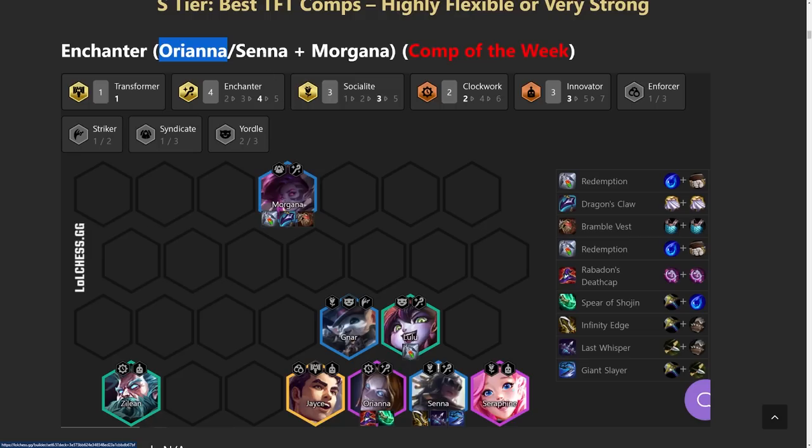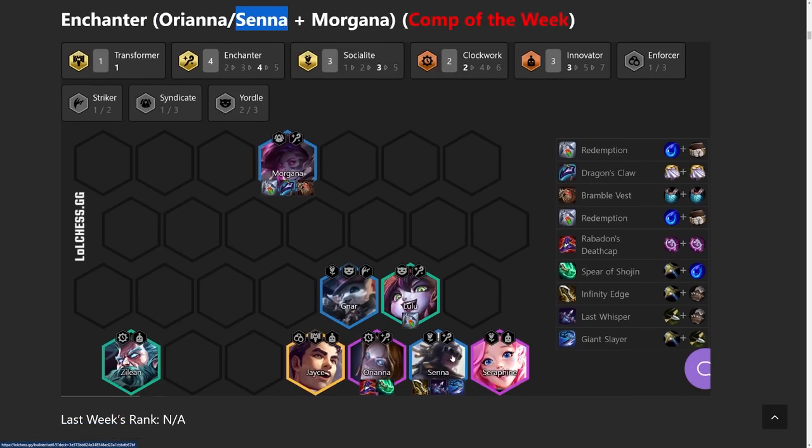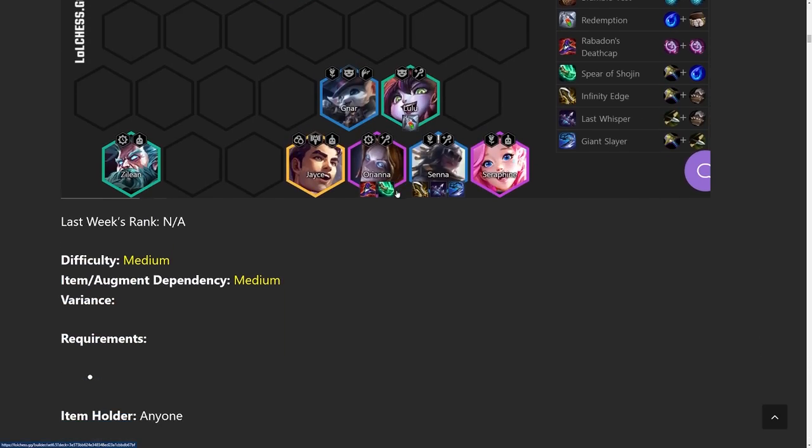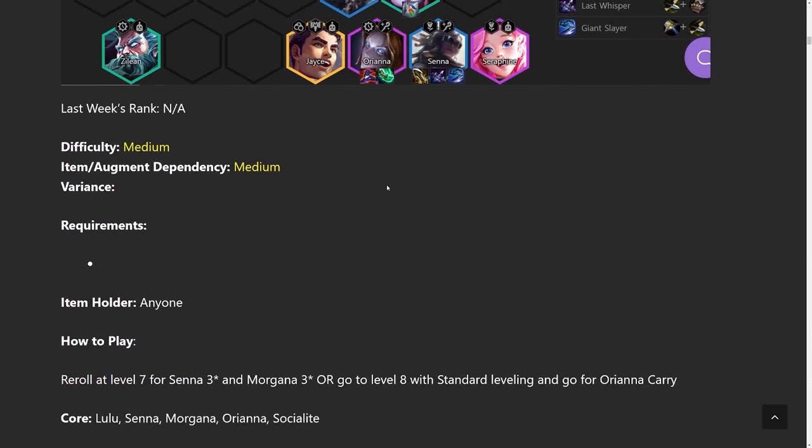If not, reroll for Senna 3-star. For her you like attack damage and attack speed items such as Infinity Edge, Last Whisper, and Giant Slayer. One interesting thing is to put Redemption on Lulu because she heals your entire backline. The reason why this comp is doing so well right now is because they recently nerfed Morello Nanomachine, so all the healing from Enchanters just isn't being stopped by anything.